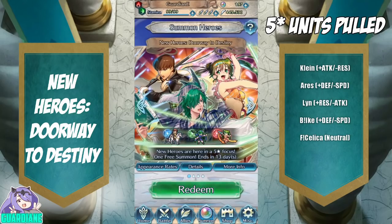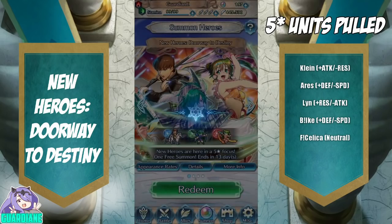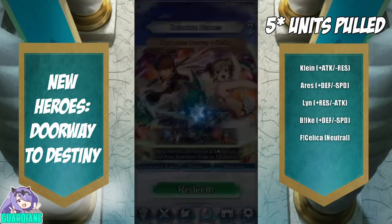Today we've got the New Heroes Doorway to Destiny banner, introducing three genealogy units: Quan, Sylvia, and Lewin. All of them seem pretty great, but for me personally I will be targeting reds for Sylvia — hopefully to get another dancer in the barracks. Hopefully Sylvia treats me a little bit kinder than Lean did on her introduction banner. So hopefully there are going to be some reds in this first circle, and that'll be all we pull for.